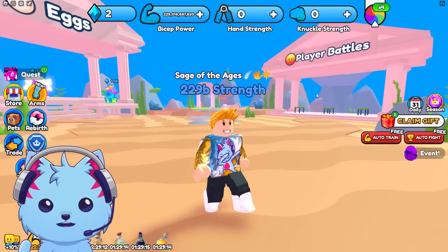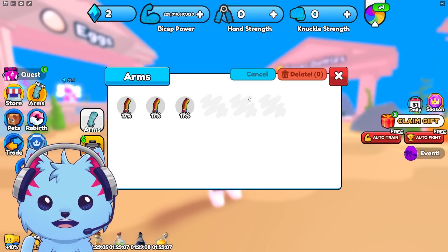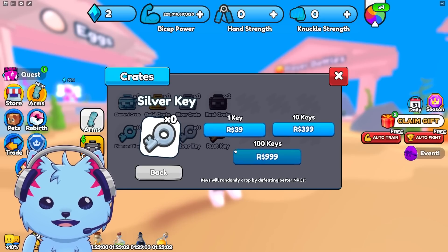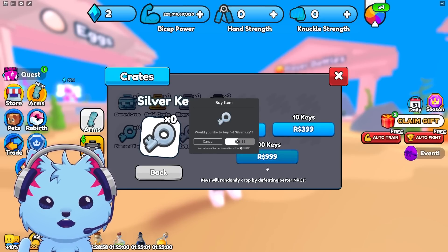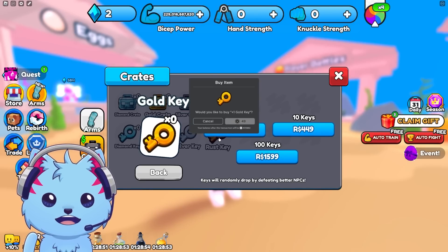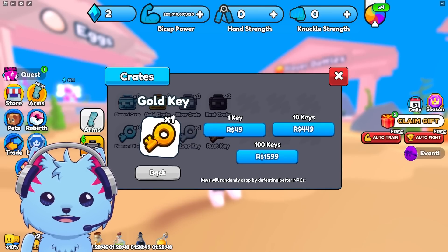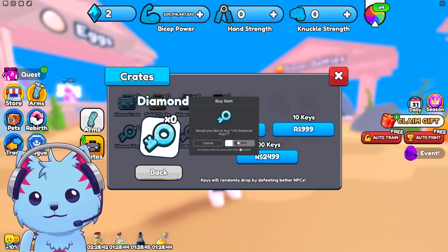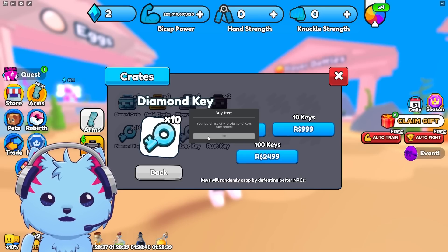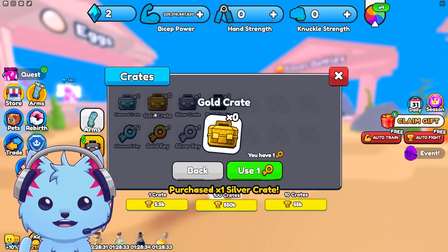I think it makes me 17 times stronger. Let me delete the ones I don't need and open one crate of each tier. I'll buy one key of each — you get keys from defeating NPCs so it's pretty easy. For the diamond crate I want to buy 10, because that one is definitely going to be crazy.